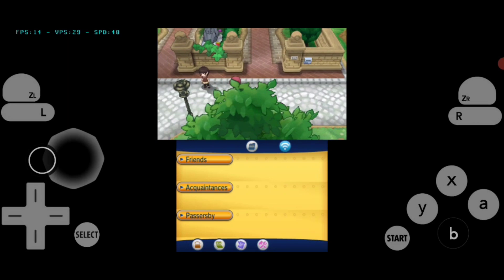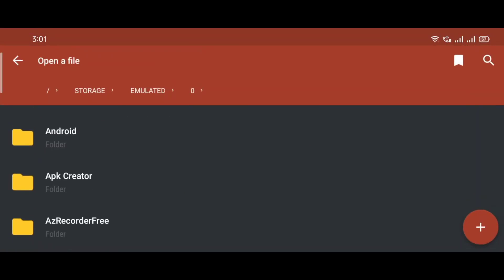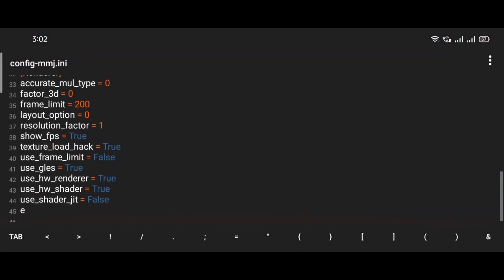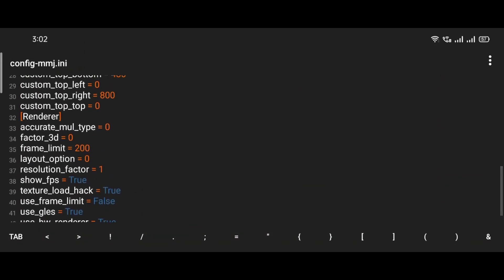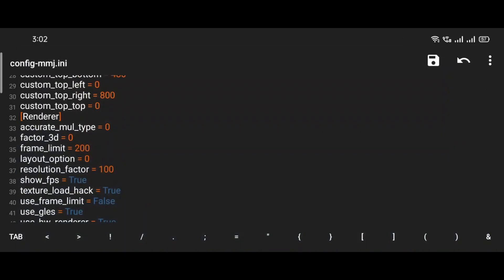Now let's apply the trick. To apply the trick, open Turbo Editor and click on open a file. Now go to the Citra emulator folder, then go to the config folder, then click on the config_mmj.ini. Next, find the line that says resolution factor and change its value to 100 or 200 depending on your device. Then save the file.